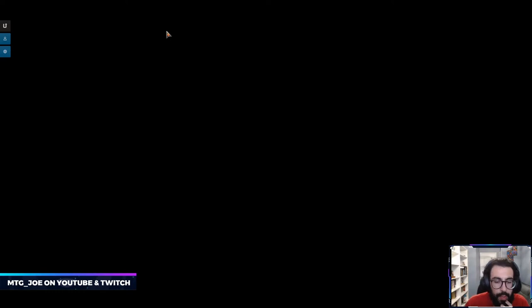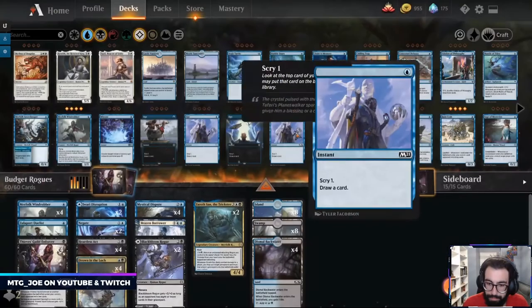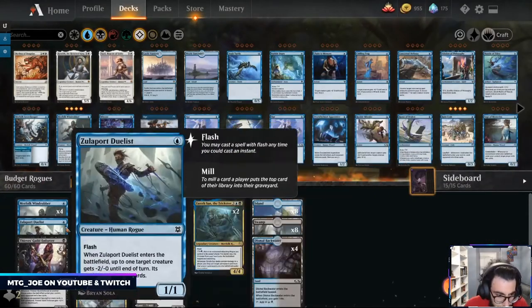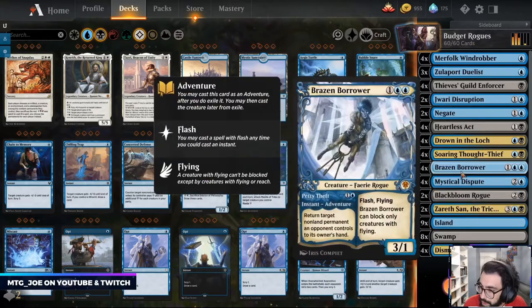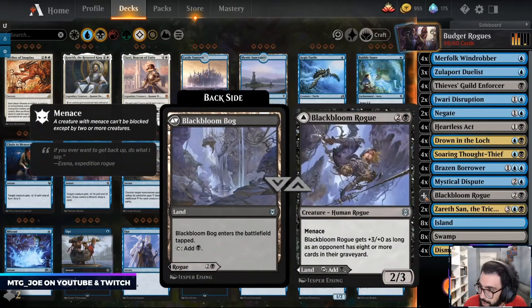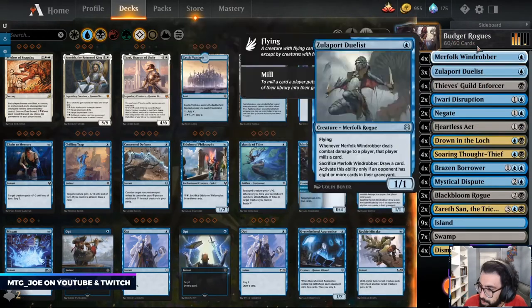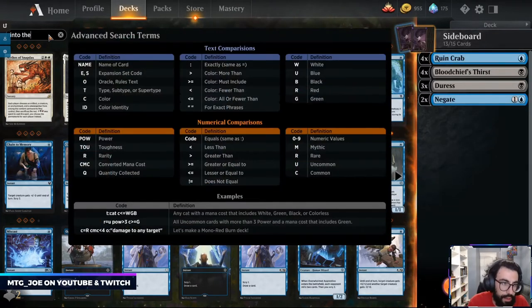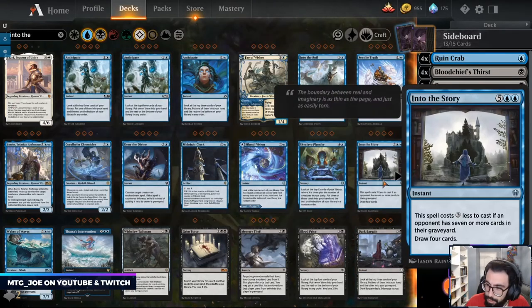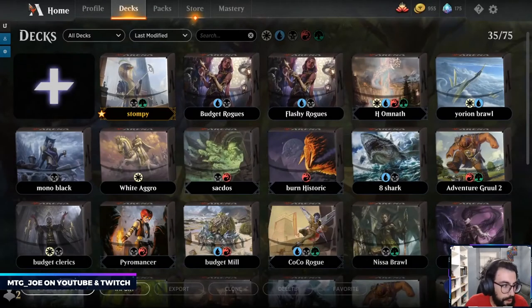What I want to do is add a land — cut a Zulaport and play one more land. Actually if we do another land I think I want another Blackbloom Bloom Rogue. And instead of Unsubstantiate we want Into the Story — just for the more grindy matchups, being able to draw four cards will be useful. Let's do it like that and play one more.